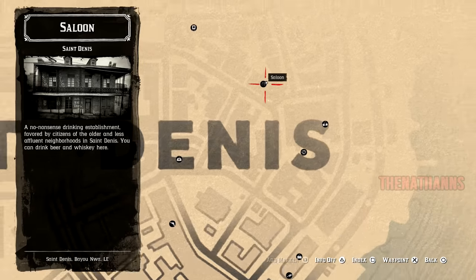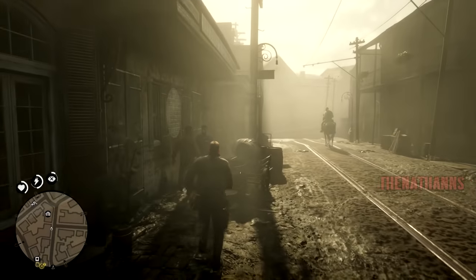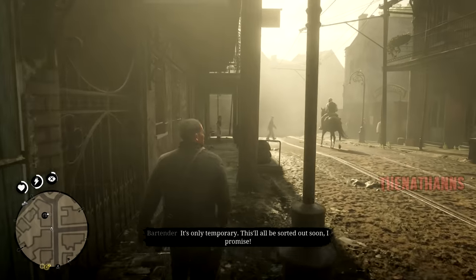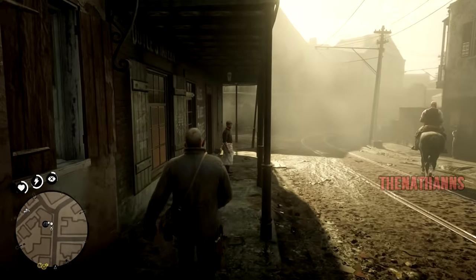Go to the saloon which I marked on my map — if you're unsure which one it is, it might be locked or disabled on the map. Approach it on foot and you might see the saloon owner exit the building and ask Arthur to help him deal with a rat infestation that's plaguing his saloon.